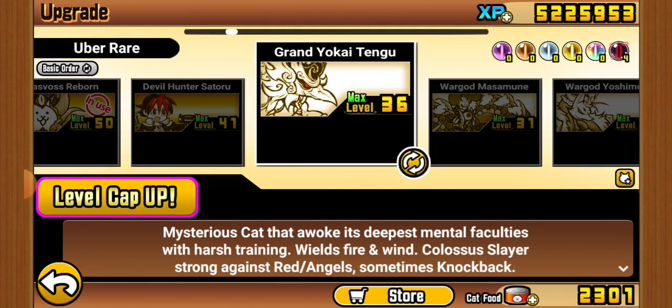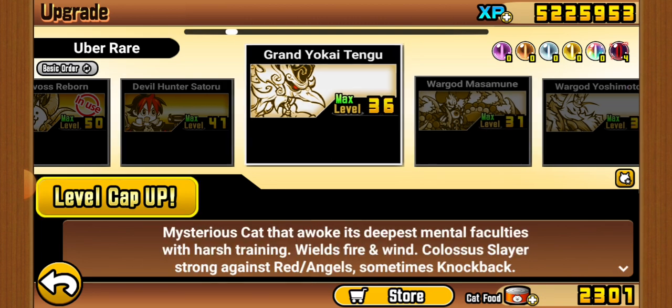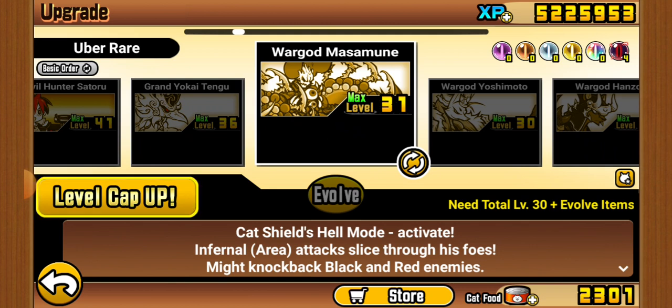Satoru is a very good unit. Tengu is a very interesting tank for an anti-Colossus enemy — it works on both Baron CEO and Archangel Exiles, which is cool. Masamune — I don't really ever use Masamune; it's one of my first Ubers.